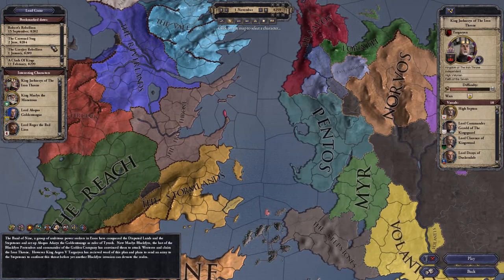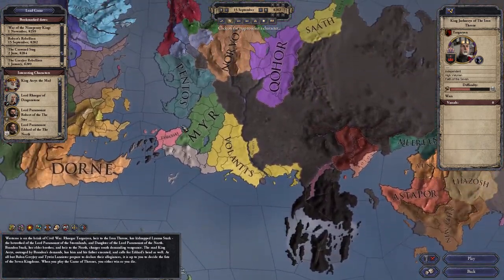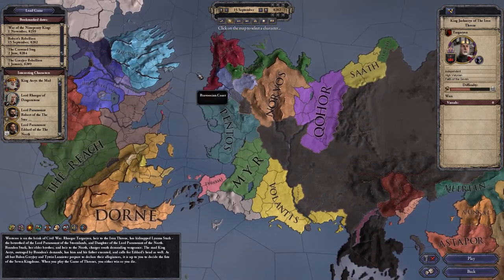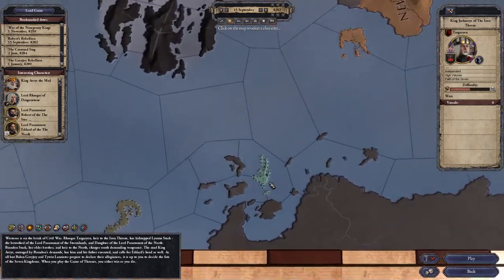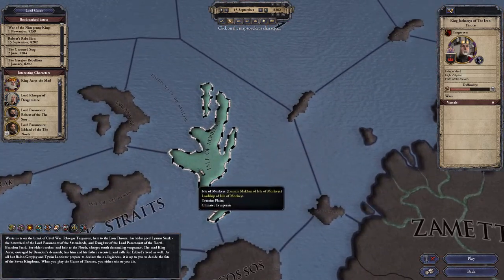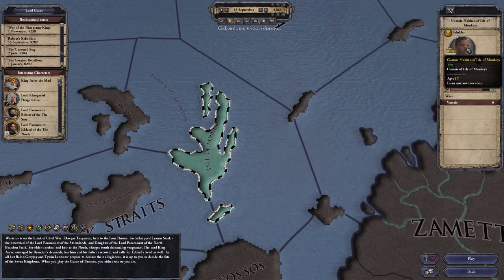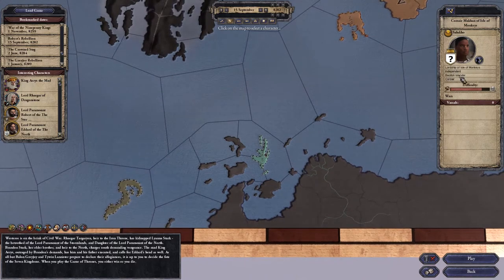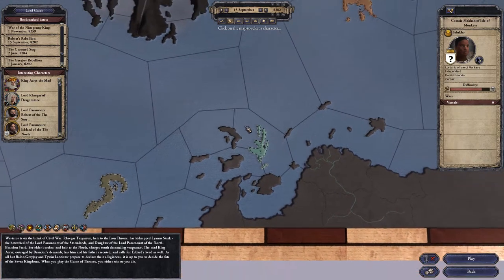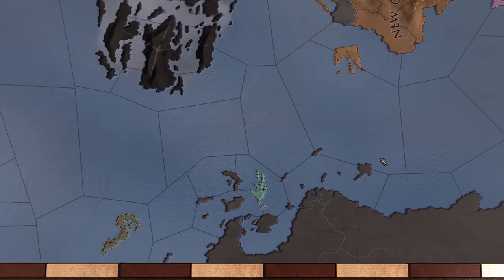I'm going to try a different start — a part of the world we've never really seen before. Well, we have in the Aegon start where you conquer the world because you've got dragons, but no — we're gonna start out here on this tiny little island, the Isle of Monkeys. We're gonna be Corsair Macan of the Isle of Monkeys. They are pirates — the Basilisk Islanders, the Corsairs — so we can use the whole pirate mechanic.